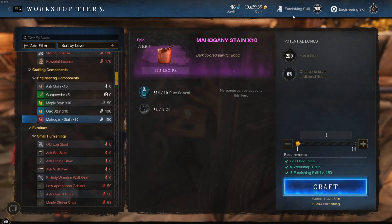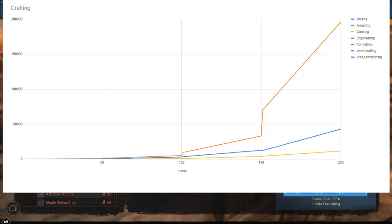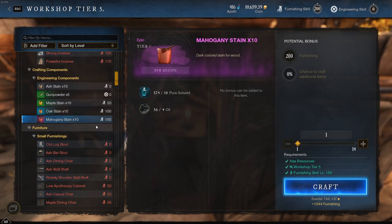This is a tough grind. I'll pop a graph on the screen so you can see the XP required for furniture making compared to other professions — we have it hard. I think it's something like five times as much XP as the next profession below. So going into this you'll need an absurd amount of wood, an absurd amount of oil, an absurd amount of pure solvent, and an absurd amount of weak solvent. I've warned you — don't say I didn't warn you.